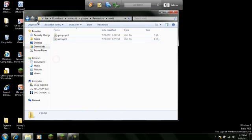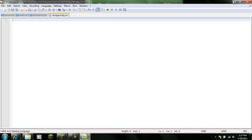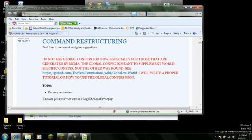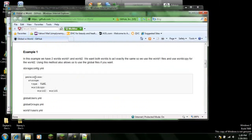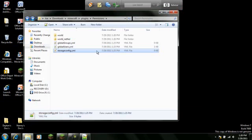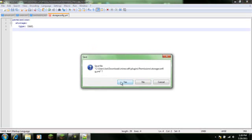So what you're going to do now is go to your storage config. I'll put this in the description so you can copy it. Come to this, copy this, go to storage config, paste it, and save.